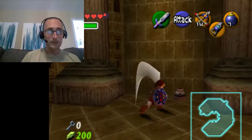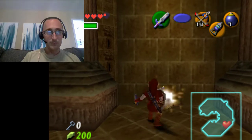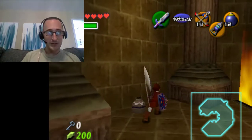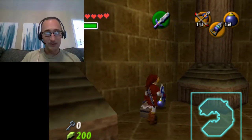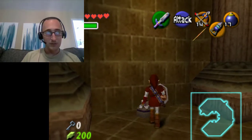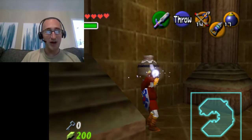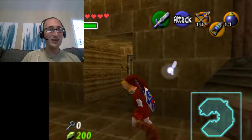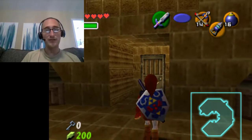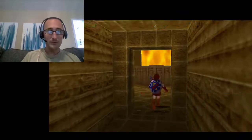Bombs! I got five more bombs — I was starting to run low, I was in the single digits. I got ten more bombs from a pot. There's a decoy door here, but if I bomb it, it's going to reveal the real door.